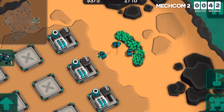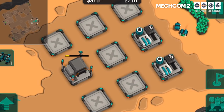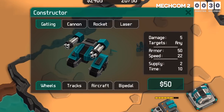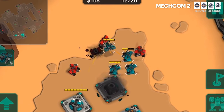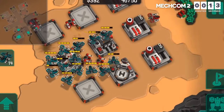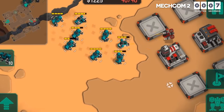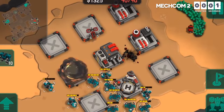Metcom 2 unfolds against the backdrop of a world where multinational corporations wield unprecedented influence, rivaling even the power of governments. Players assume the role of a distinguished military commander tasked with joining one of these corporations and participating in a conflict for control of the planet Tiberius, home to valuable and rare minerals. The game features stylized 3D graphics and simple, intuitive controls, ensuring players can focus on strategic decision making and tactical maneuvering. Whether commanding forces in battle or managing resources to build new bases, the gameplay experience is smooth and accessible.